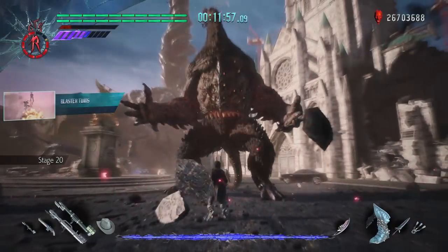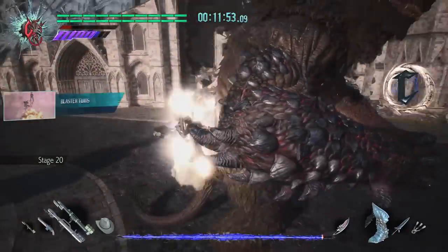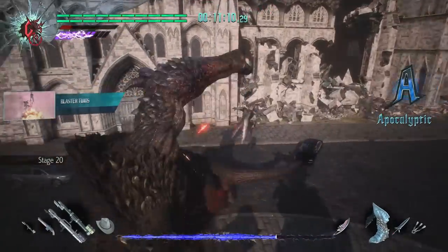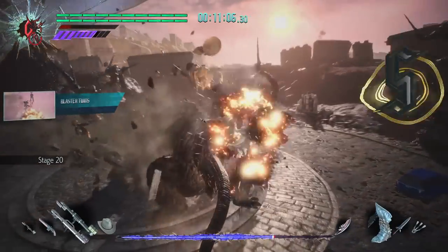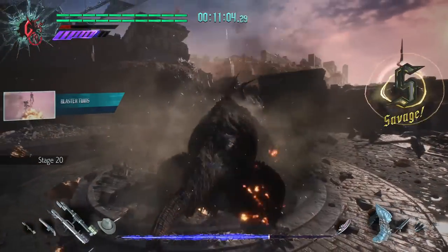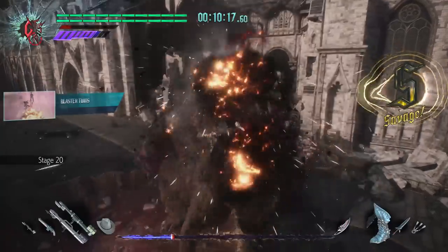20 stages into the palace, it was time for the first boss — the fire giant. I chose Blaster Twins for this guy because he was easy to jump cancel off of, and big enough that both shots from the rockets would hit him most of the time. My main goal was to beat him without getting hit, because the no-damage time bonus on boss fights is an extra minute, which was huge.